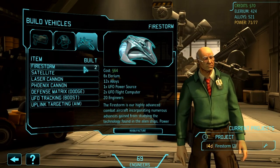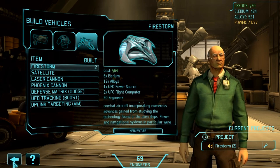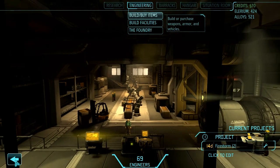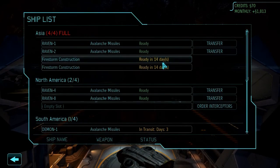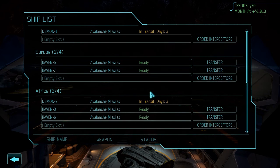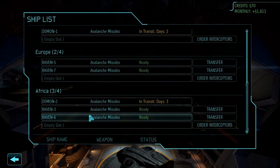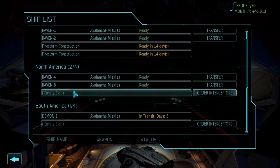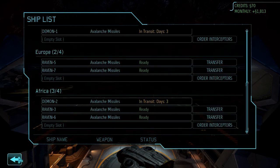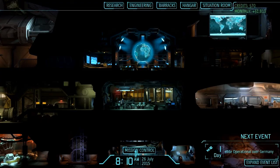How much are these Firestorms? We can't build any more at the moment — all the slots are taken in our current hangar. We need to wait for them to be delivered. We've sent two off and built two new ones already. Demon Two is here and Demon One is in South America. I want two of those in every continent. Let's go back to mission control.